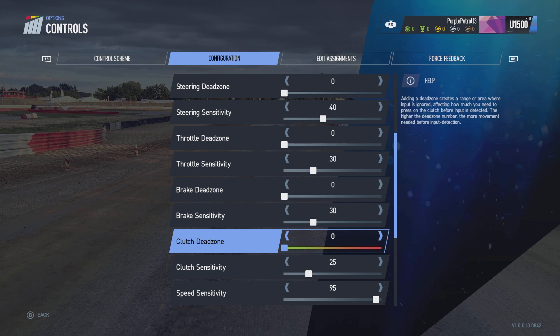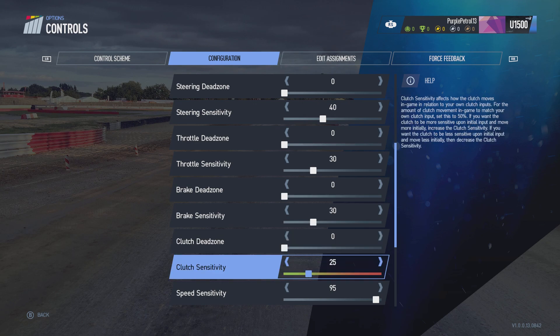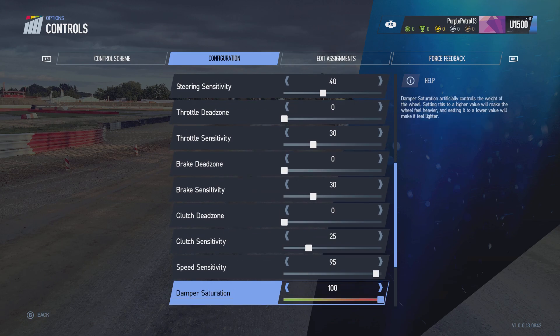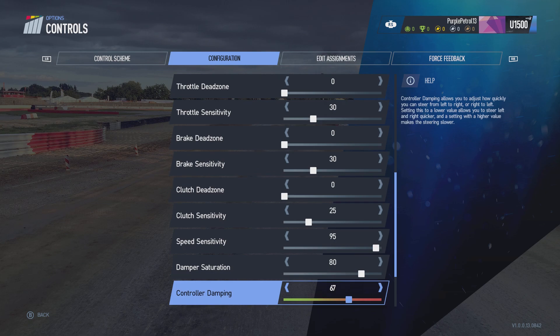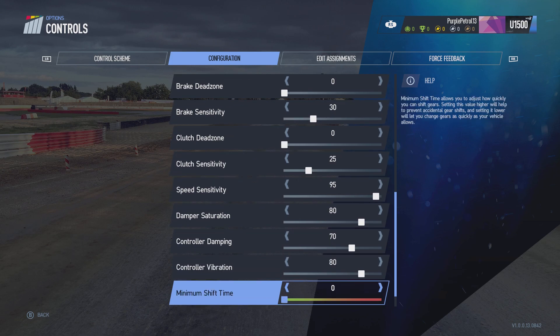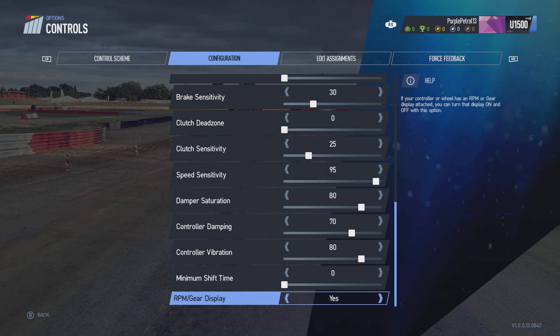Clutch dead zone zero — I'm not using the clutch anyway, so it probably doesn't really matter. Leave that alone. Speed sensitivity is about right apparently. Damper saturation wants to be a bit less, 80 maybe. We'll control the damping to about 70. Control the vibration — we want it higher to give a bit more realism to the driving experience. And then those we leave alone. That looks pretty good.